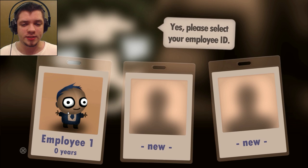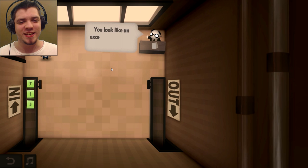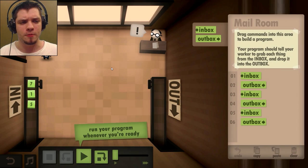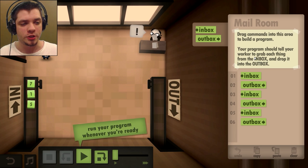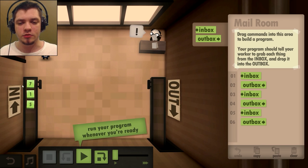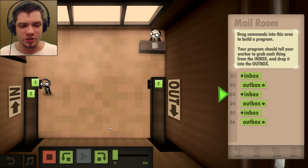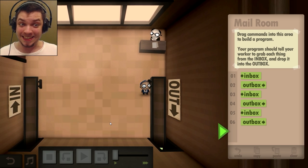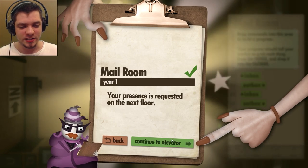Please select your employee ID. This is where I started and I didn't do anything, so I'm going to go do it again. You start in year one in the mail room — you do very simple puzzles. Welcome to your first day. You look like an excellent instruction follower. Drag commands into this area to build a program. Your program should tell your worker to grab each thing from the inbox and drop it into the outbox. He goes from the inbox, carries stuff to the outbox, and does that three times in a row. It's the same style as Little Inferno — I love this style, it's beautiful.